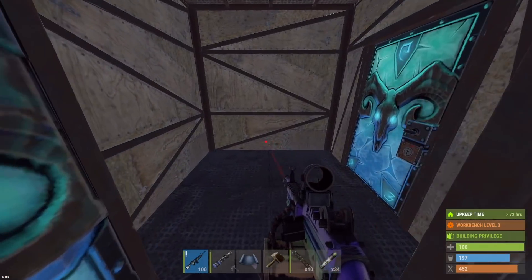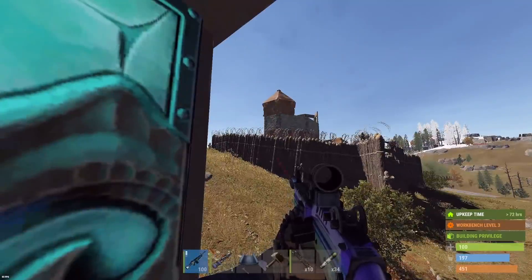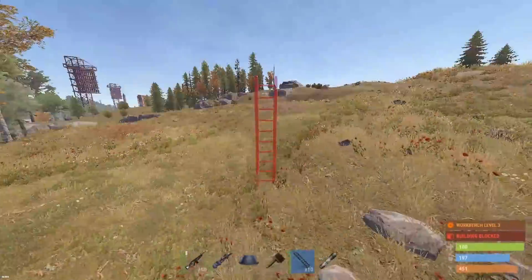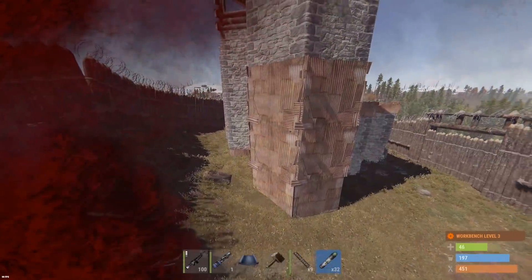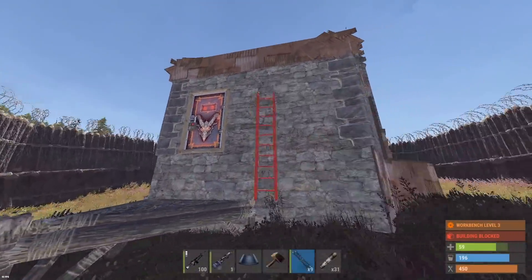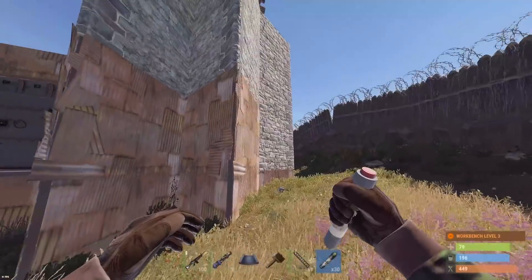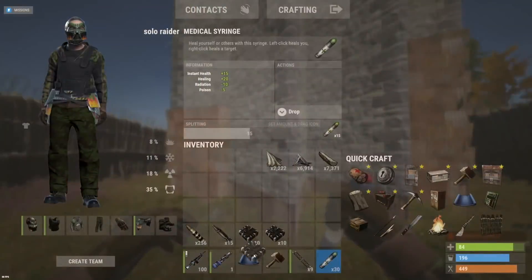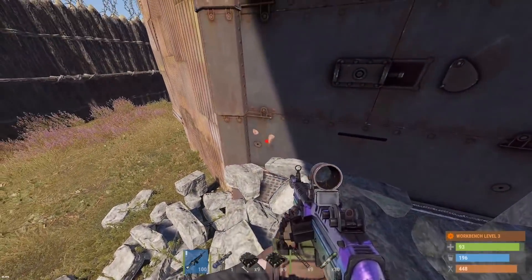We've got our next raid — trying to go three for three on profit raids today. That first one wasn't really technically profit but we found some hidden loot. We've got a meme base or something — he's got a high external compound. Half sheet metal, half stone. Running around: armored door on the front and an armored airlock — definitely not going through that. We'll take the stone wall to get right onto a square and possibly blow into some loot.